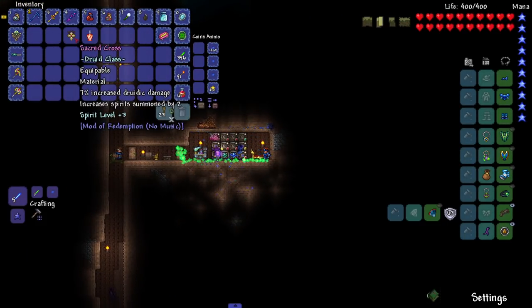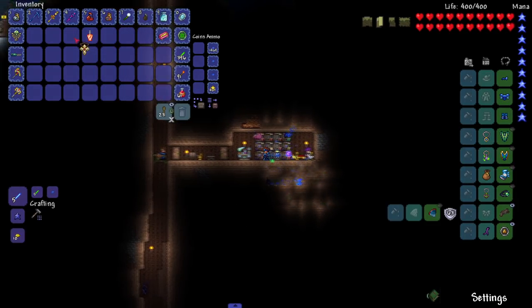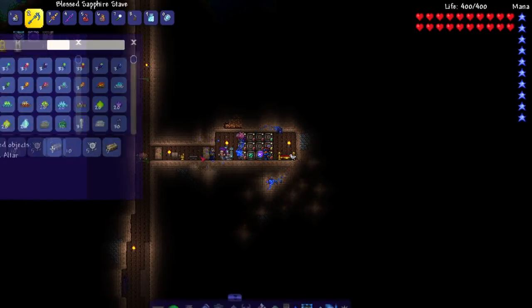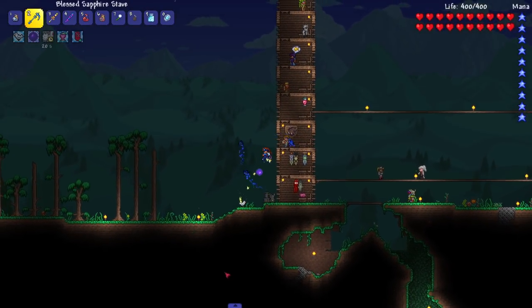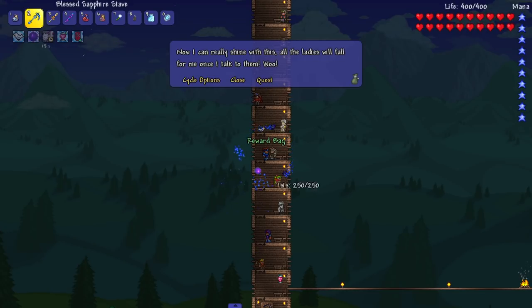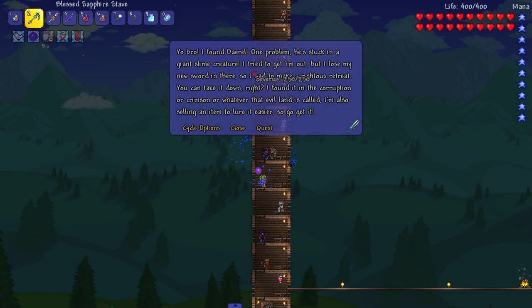Look at this: Sacred Cross — 7% increased Druidic damage, increased spirit summons by two. I wish there were more spirit items honestly. Nobody in the comments has told me to do spirit stuff, so I know it's probably not that good. What's the next quest? 'Yo bro, I found Daryl — he's stuck in a giant slime creature! I tried to get him out but I lost my new sword in there so I had to make a righteous retreat.'